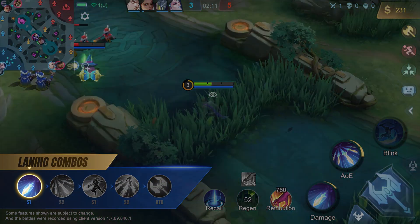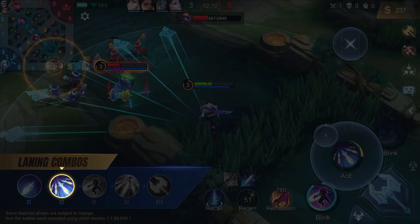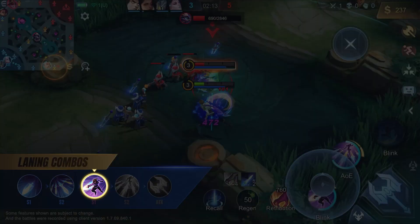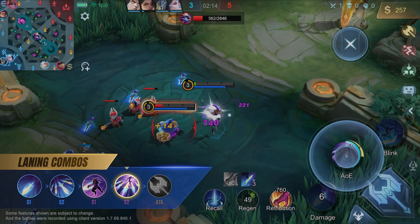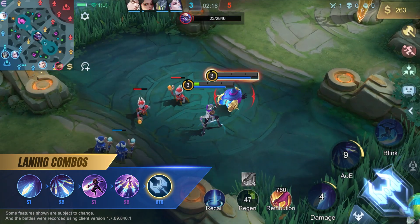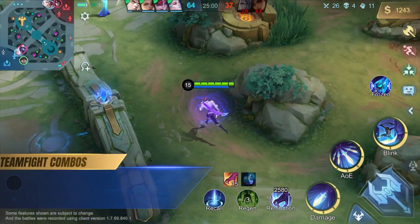In the laning phase, Guzhan can use his first skill to mark the enemies, then use his second skill to slow them down. Next, he can use his first skill again to move behind a target enemy, and use his second skill again to recall all his daggers and deal massive damage. And finally, use his basic attacks to finish off the enemy.